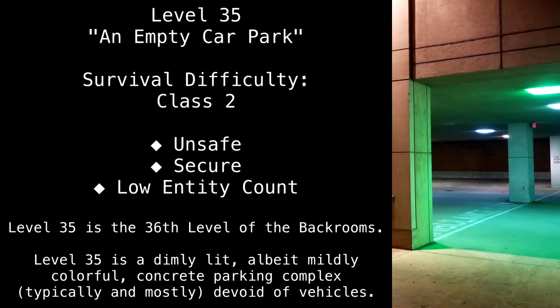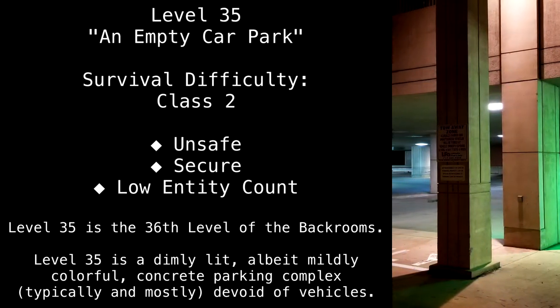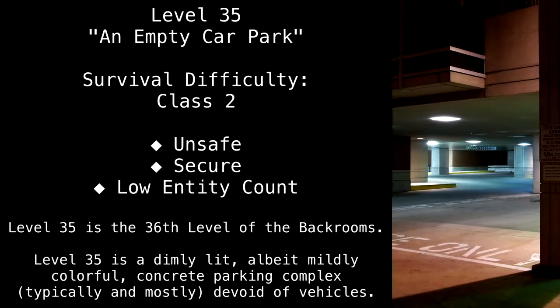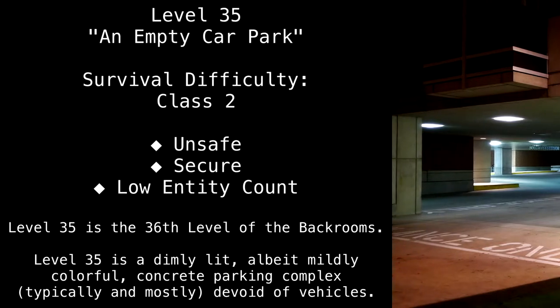Level 35. An empty car park. Survival difficulty. Class 2. Unsafe. Secure. Low entity count. Level 35 is the 36th level of the back rooms.